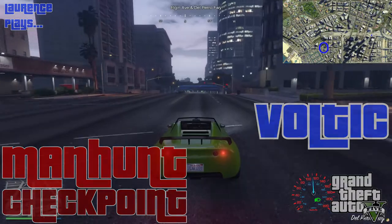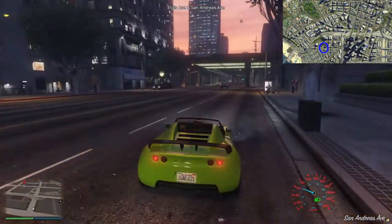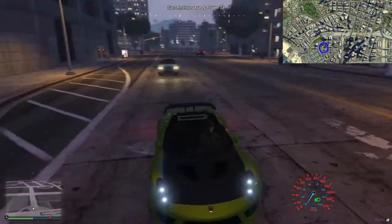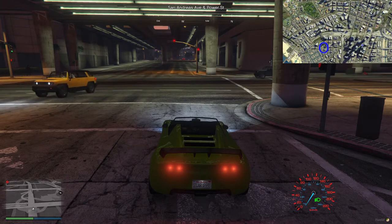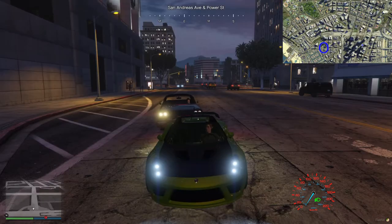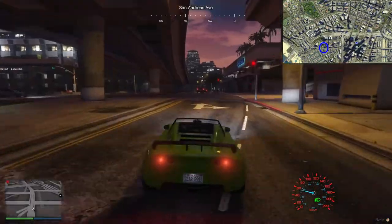Hello everyone and welcome back to LaurencePlays for some more Manhunt Checkpoint. Today we're doing a sine wave circle of doom run. The circle of doom has lots of different ways it can be run — there's the bouncy ball one, the elastic band where it follows you on a spring, and then this one where it oscillates back and forth centred on where I am but moving at about fast driving speed. So the hunters have a bit of an idea of where I am but not too much precision.